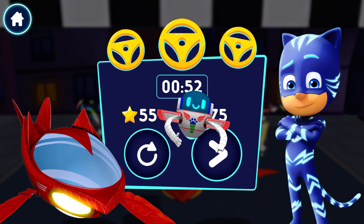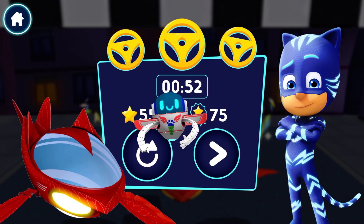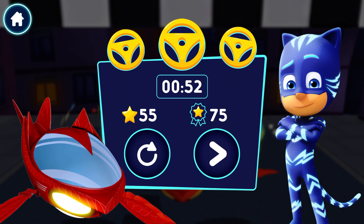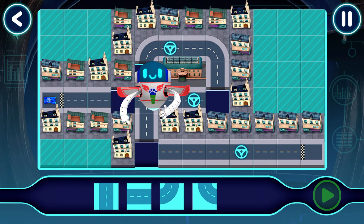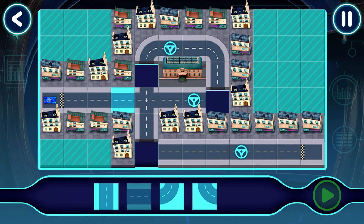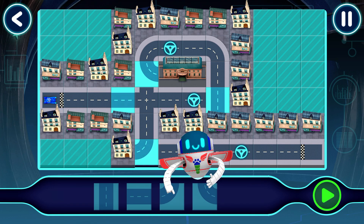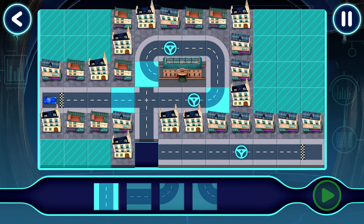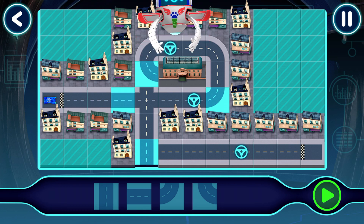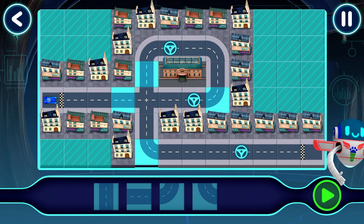Tap here to continue! Tap here to play again! Drag the piece to place it! Good choice! Good job! Tap a piece to select it! Tap where you would like to place it! Good job! Drag and drop track pieces into place! Good choice!